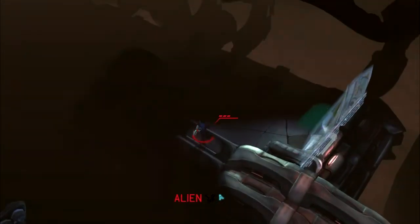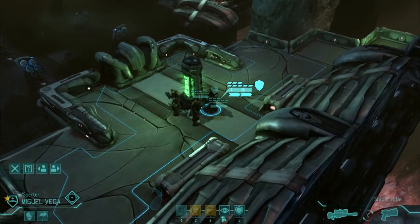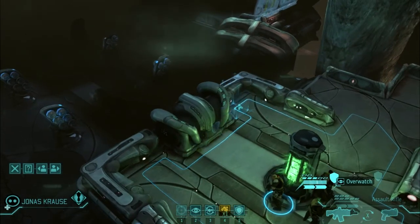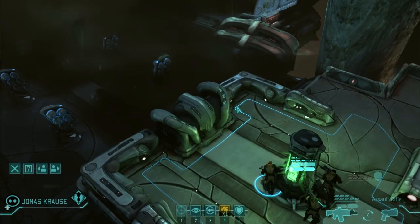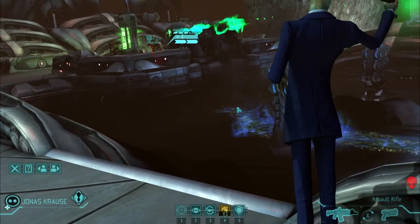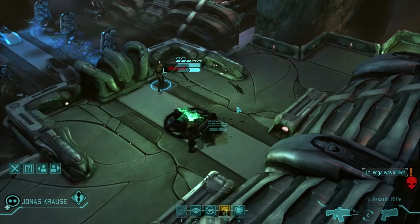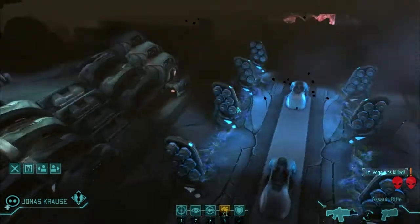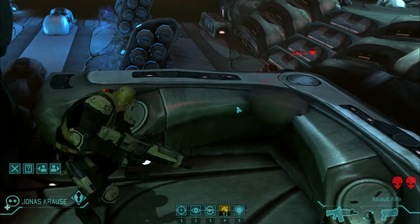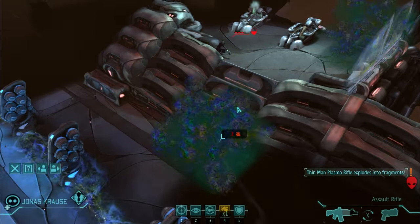There is also no friendly fire. In the original, if an alien missed one of your bunched-up soldiers and hit another, that could happen. There is nothing like that here. Your shot either hits the intended target based on a die roll, or it goes nowhere — there's no way to accidentally hit another unit. Which is really too bad.